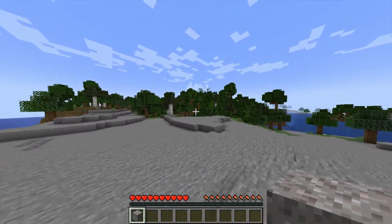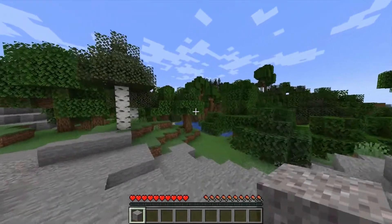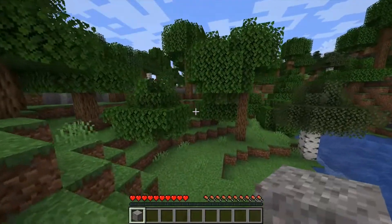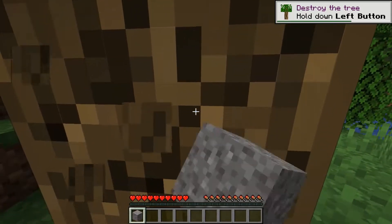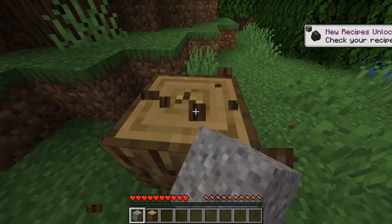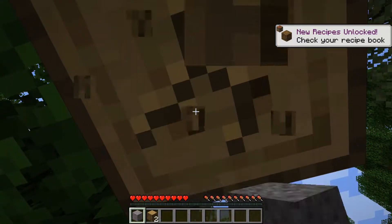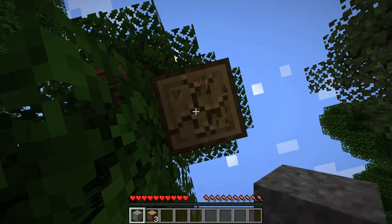So I guess first order of business, let's find a spot for the house. Well, as with any playthrough, the first goal: get wood. New recipes unlock — check your recipe book. It's kind of a domino effect from here.